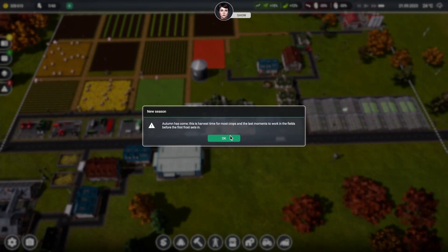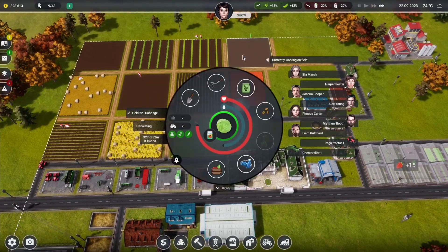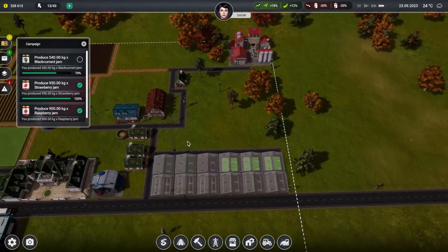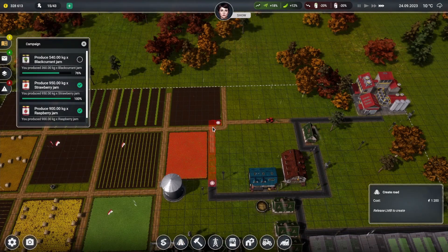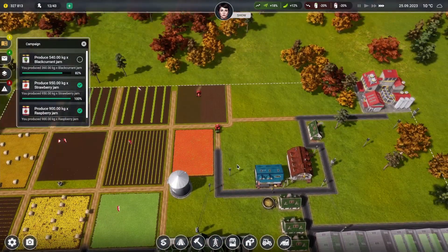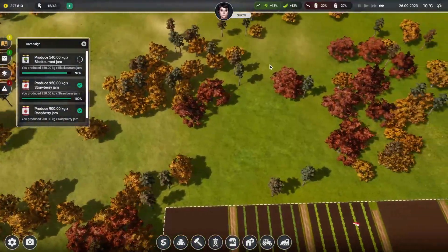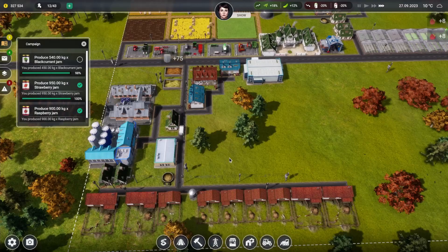Autumn has come - this is the harvest time for most crops. We've got minutes to work in the field before the frost sets in. So we've achieved quite a few goals today in this short time - I think it's because we're quite efficient. Everything's set up in a way where we're doing pretty well. The next thing would probably be to move this over and expand more to the left, with more animal stuff down here.